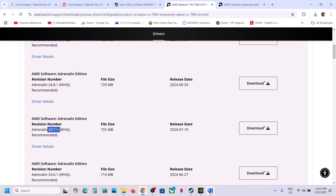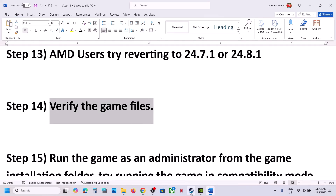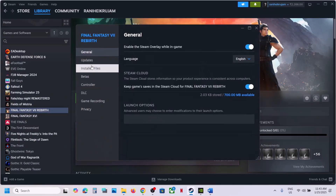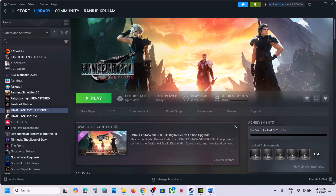The next step is to verify the game files. Go to Steam, right-click the game, select Properties, go to the Installed Files tab, and click 'Verify Integrity of Game Files'. Once verification is 100% complete, launch the game and check.